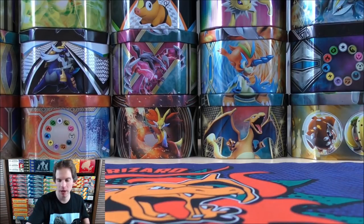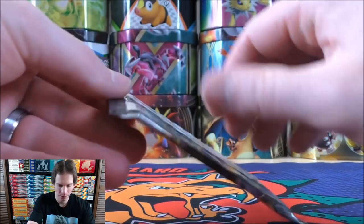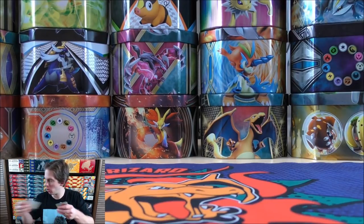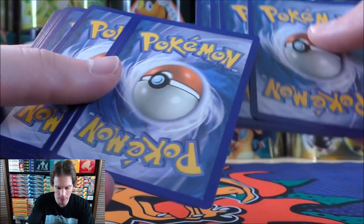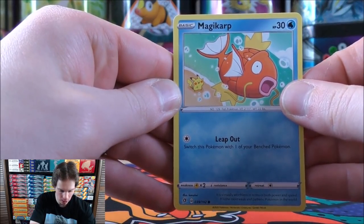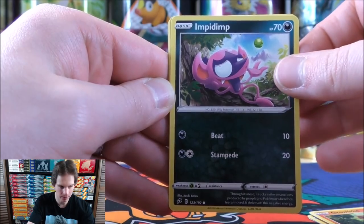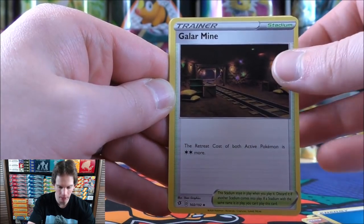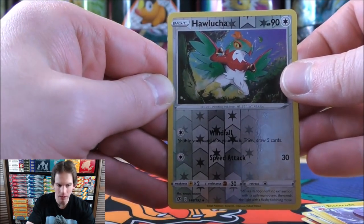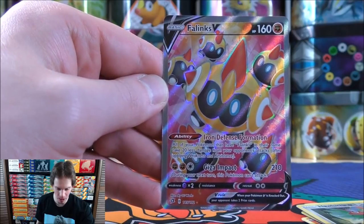Those Pokemon V cards are only worth a couple of dollars. On to the newest set in the tin — Rebel Clash. Can I go back-to-back getting an ultra rare or better? Boss's Orders would be the card I'd like to pull most. Carl has actually been lucky enough to pull a Frosmoth Secret Rare from this set. Magikarp starts this one, then Meditite, Milcery, Growlithe, Impdimp, Water energy, Galar Mine, Durant, Electrode, Reverse Holo of a Hawlucha. And there we go — a card I have not pulled before — a Phalanx V Full Art!